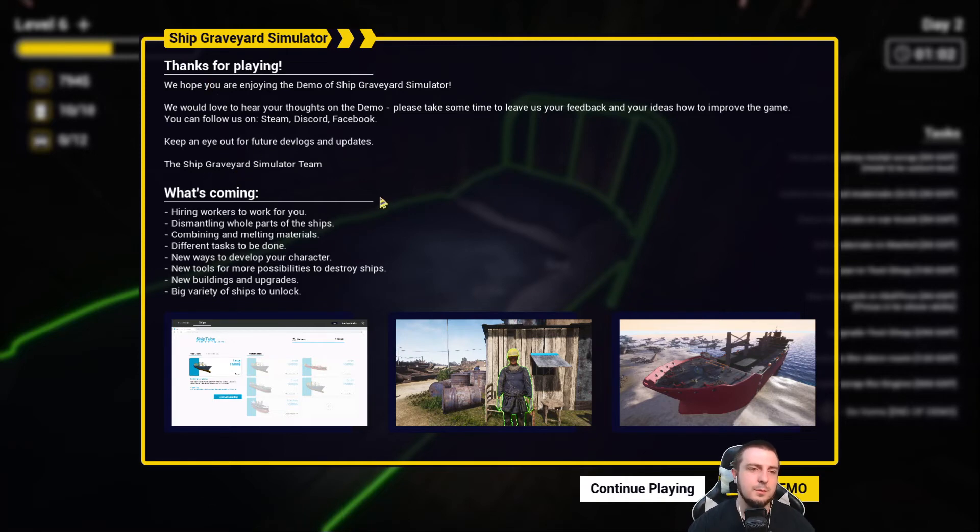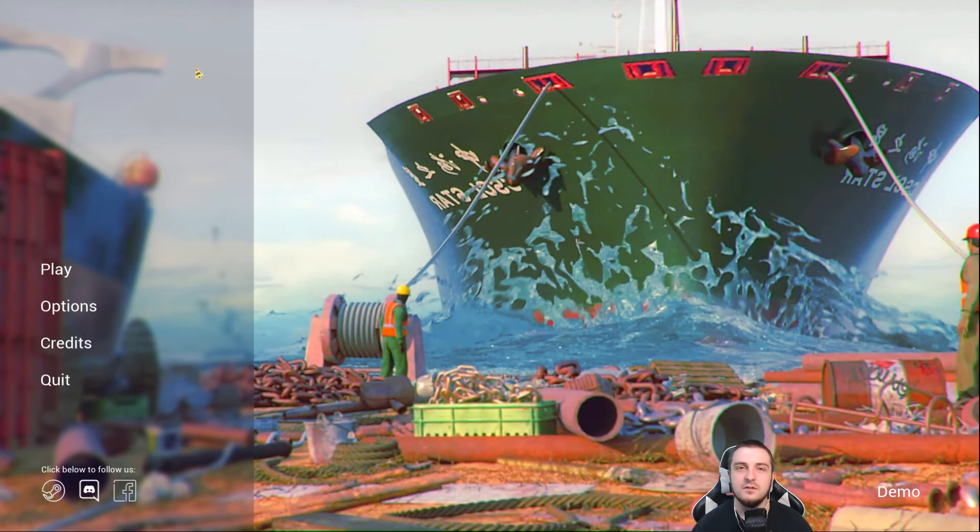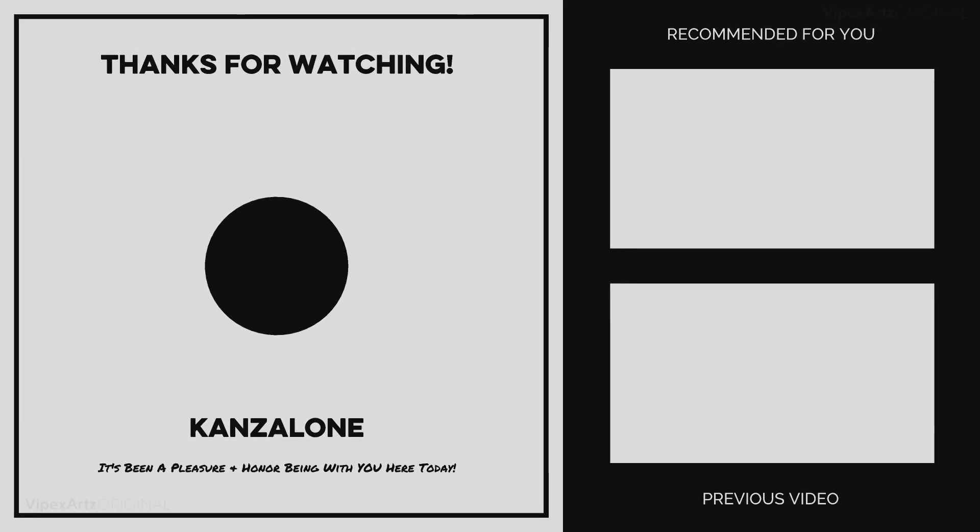As you can see, this is the end — but you can get an idea of what's to come. What's coming to Ship Graveyard Simulator: hiring workers, dismantling whole parts of the ship, combining and melting materials, different tasks and character development, new tools for more possibilities, new buildings and upgrades, and a big variety of ships to unlock. That'd be cool — maybe even something like a Titanic replica. Anyway, this has been the demo of Ship Graveyard Simulator. Kind of fun — I'm interested to see the full or early access release. If you enjoyed the video, hit that like, and subscribe for more content.